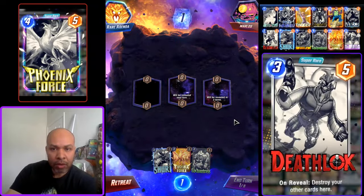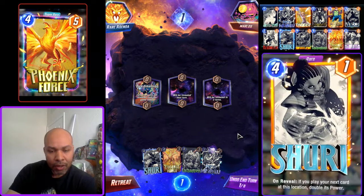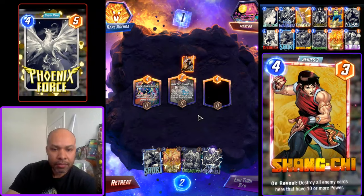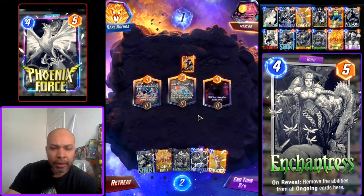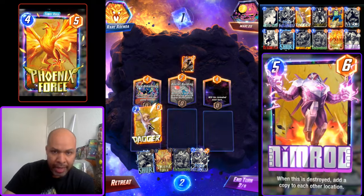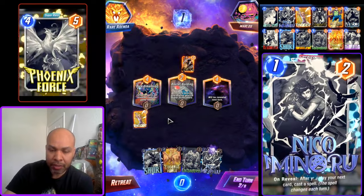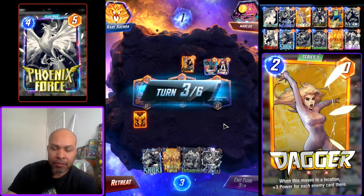Okay, up next we have Marlos. Dark Dimension — we have Shuri and Phoenix Force, but we need our destroy cards and a target, so we're not in the best position right now. Echo could mean Cerebro 2. With Cerebro 2 I don't know where I want to play Dagger — we have to watch out for Shadow King. I could play Dagger under Dark Dimension and maybe draw into Ghost Spider, or play Dagger middle. Starting to become more convinced of Cerebro 2 — which means Goose is on the way.